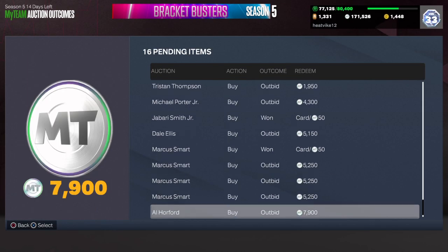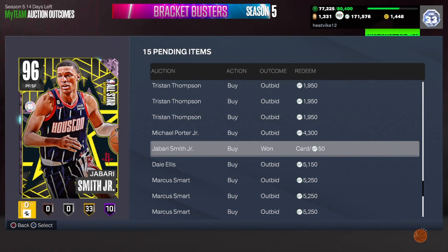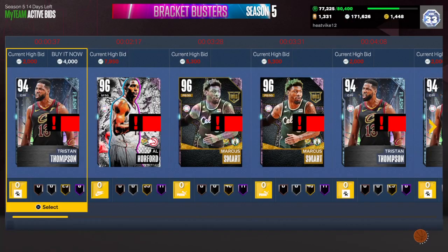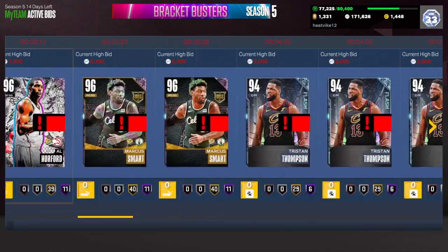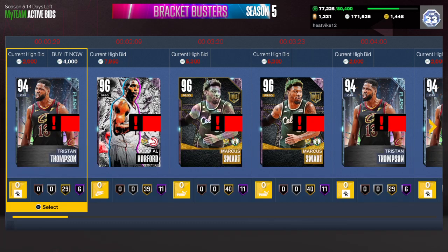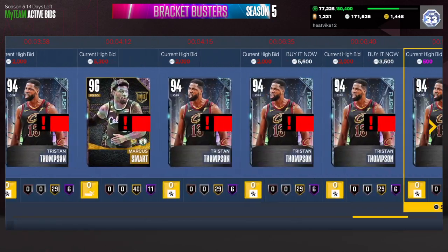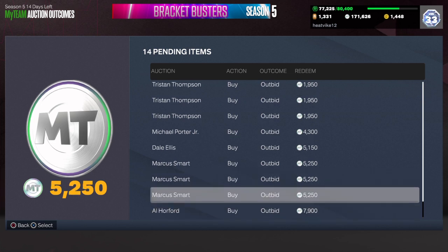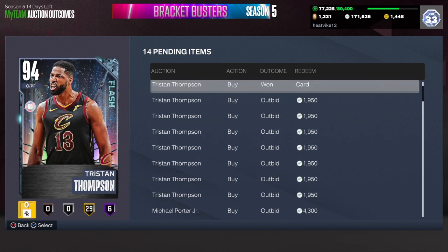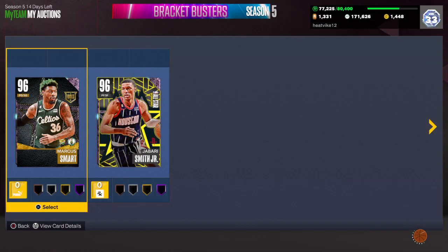So definitely the hottest filter at this point is Tristan Thompson — I would definitely focus on him. We got outbid on a ton of them, but we did get a couple of Marcus Smarts and we did get that Jabari Smith. Let's see if there are still some we're winning. We got outbid on most of them, but I guarantee you that if you sit on this and keep doing it in between your games, you will get some. Someone just put bids on all those, but you definitely will be able to score some. Hopefully you guys can make some MT from this — definitely focus on Tristan Thompson and Marcus Smart, and if none of those are up, try the straight pink diamond filter.